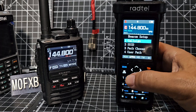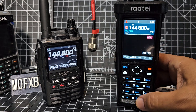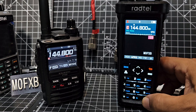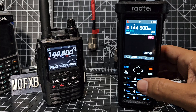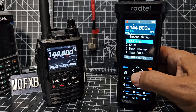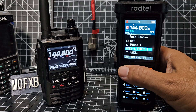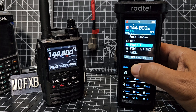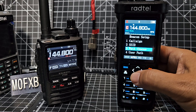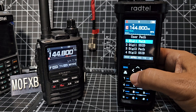In beacon setup, press select, then callsign, press OK, and type in the old-fashioned way: M0 FXB. You can change between ABC, numbers, and lowercase using the hash key. Select and then go back. SSID 5, path - I did select wide one wide two. I'll change it to wide one to see if that makes any difference. Wide one wide two, use a path - I haven't changed that, so unless that's the problem.